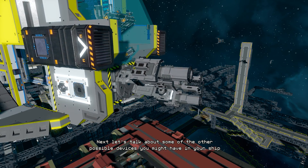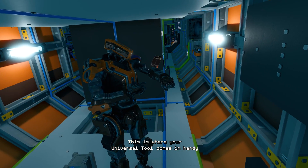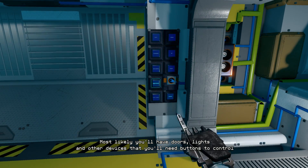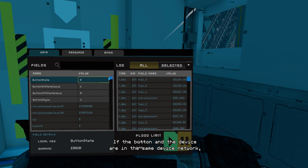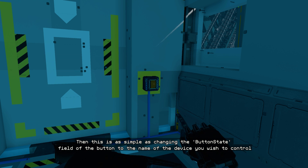Next, let's talk about some of the other possible devices you might have in your ship. This is where your universal tool comes in handy. Most likely you will have doors, lights and other devices that you'll need buttons to control. If the button and the device are in the same device network, or in other words connected to the same power source, then this is as simple as changing the button state field of the button to the name of the device you wish to control.